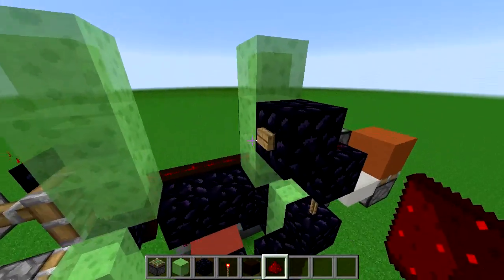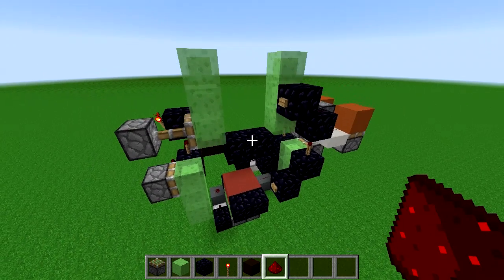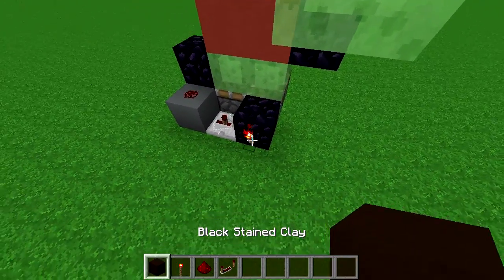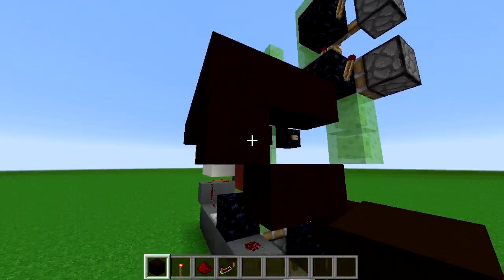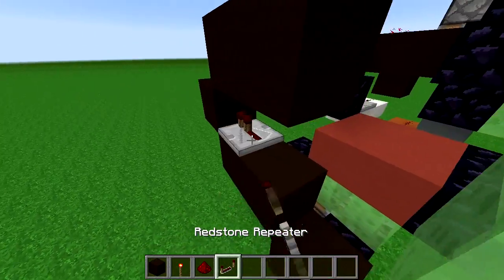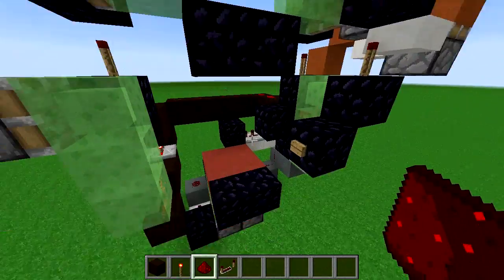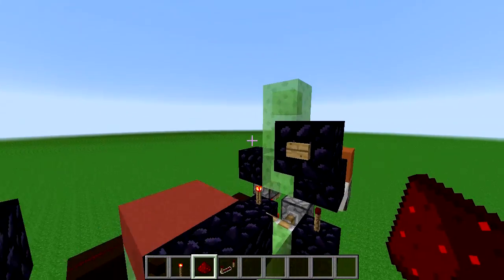Now we've just got to do some tweaking to the timing. The first tweak: put a torch on this block with a block on top of that, go up and across, put a block here to redirect the redstone so it goes down, put a repeater on two, then redstone here and here. The effect is it keeps the doors closed for longer so they don't open until the lift reaches the top. Watch — the lift reaches the top and the doors open at pretty much the same time.